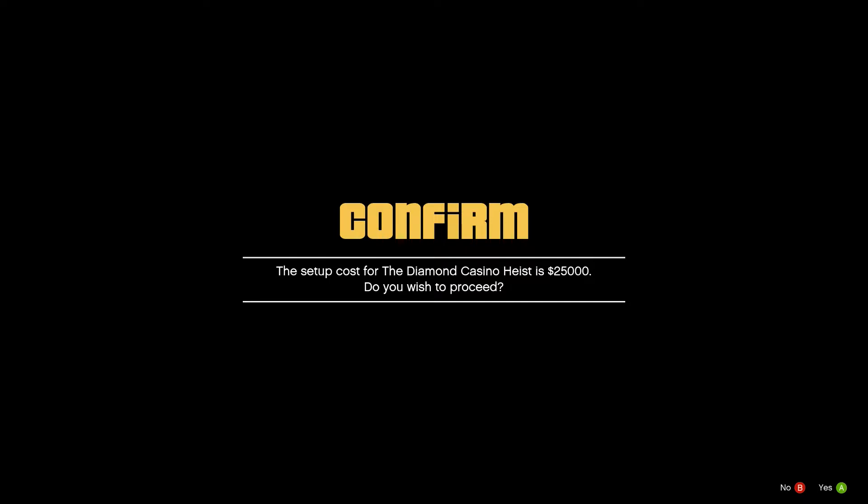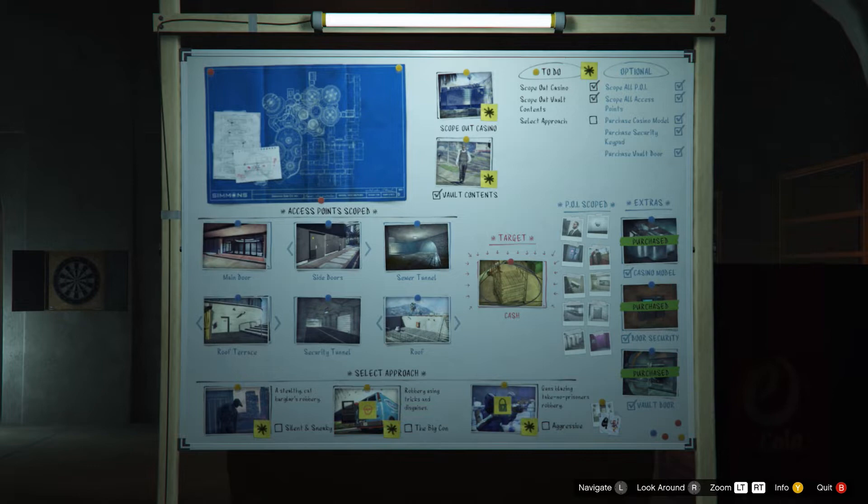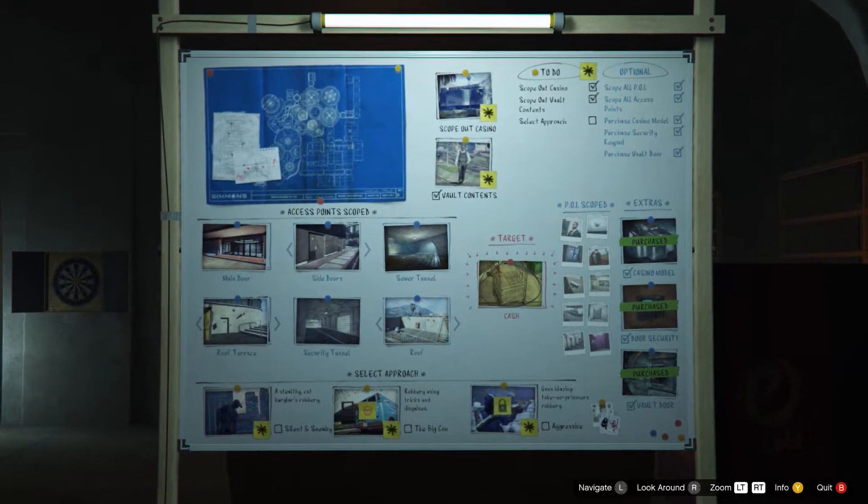You will see the new vault contents. If it is what you are after, quickly connect to the internet again. If it's not — like in this case — just wait for GTA to kick you to story mode.